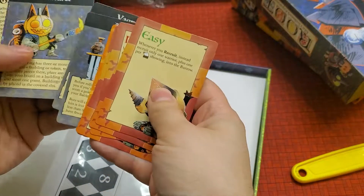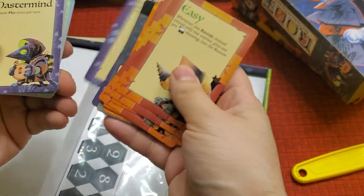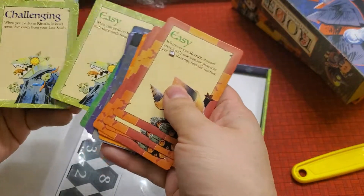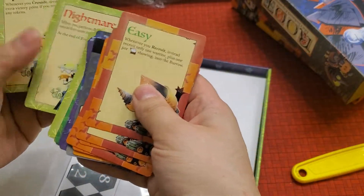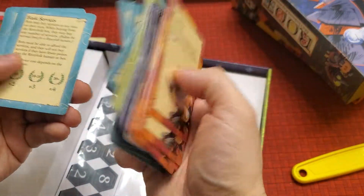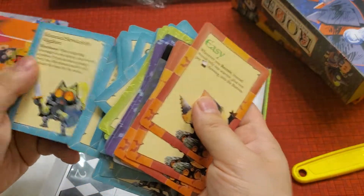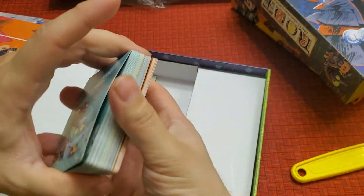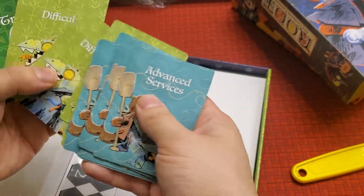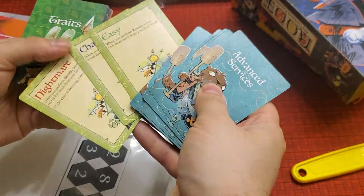So here are all the cards. It has easy, challenge, nightmare, and gamble — backup plans. I guess it's just like how they play. There's nothing in the back besides the artwork. So here are all the cards you get. So there are difficulties — three difficulties: easy, challenge, and nightmare, and then the rest are trials.